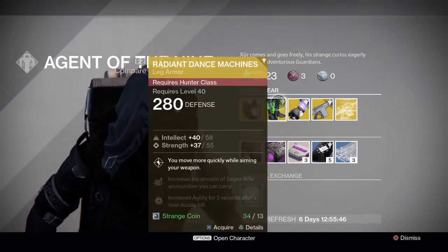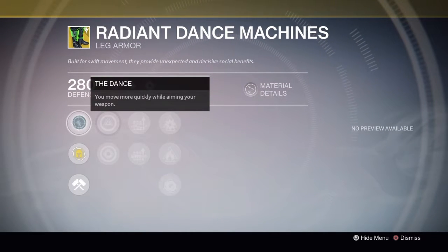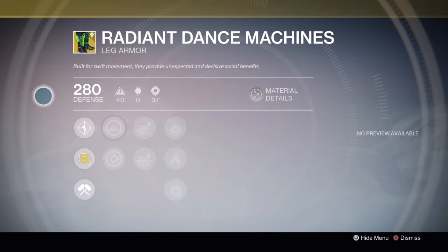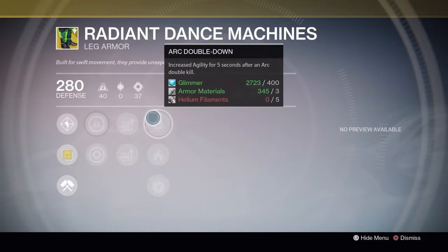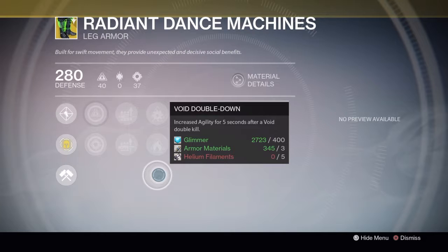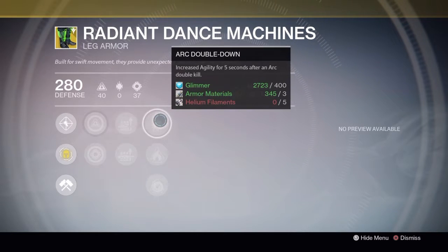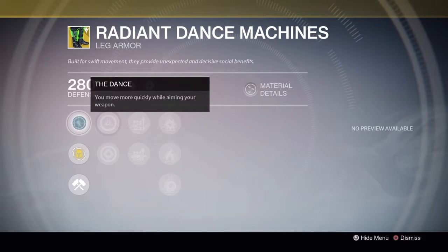For Hunters, you get the Radiant Dance Machines. The main perk is moving more quickly while aiming down your weapon — personal preference choice because of that. It's an intellect and strength build with more sniper rifle ammo and more machine gun ammo. Notably it has Arc Double Down, Solar Double Down, and Void Double Down — the first time we actually see all three on one exotic. This armor is definitely for agility builds, and coupled with the Might of the Multimaster those hunters are going to get to sniping positions very fast, especially in Trials of Osiris.